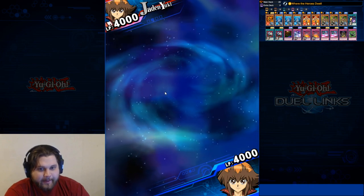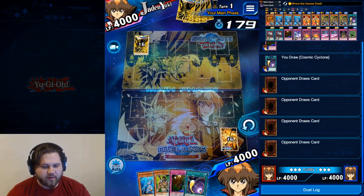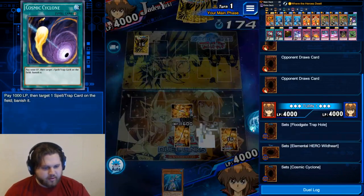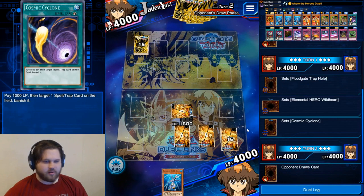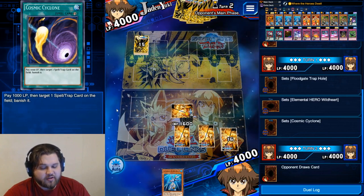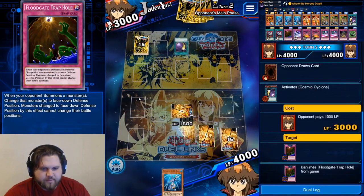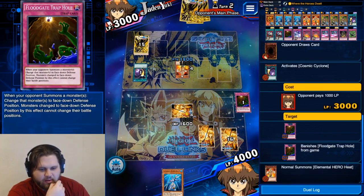I'm trying to get Jaden to level 40 to max him out so I can get Our Righteous Justice — that's the only way to get the card. That card is the gospel: you put a bunch of Heroes on the field, you Righteous Justice them, and it's over because it doesn't target, they have to chain immediately, and it's just 'bye bye, backrow's gone.' That card is great, the sackiest thing.